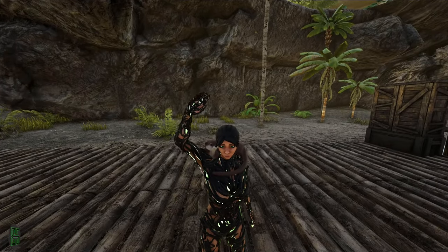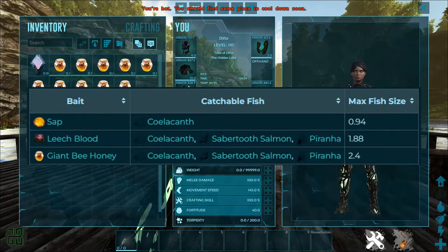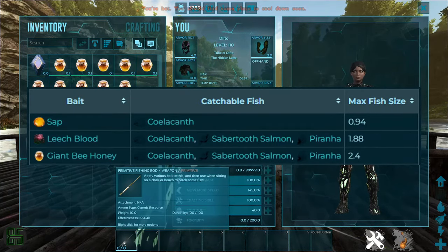First, how do you fish? Well, you'll need a fishing rod, of course, and one of the three baits. Sap, leech blood, and honey are the three you can use, with honey being by far the best choice.